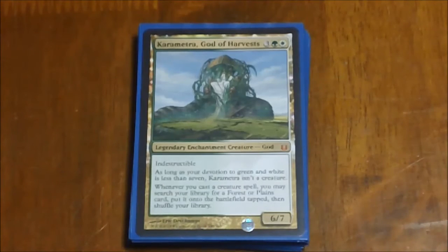Next we have Karametra, God of Harvests — one of those interesting ones that comes out as an enchantment, and if your devotion is high enough it becomes a creature. It's indestructible, and whenever you cast a creature spell it lets you search your library for a forest or plains and put them onto the battlefield tapped, then shuffle your library. Lets you get a lot of ramp in quickly. Five mana is pretty reasonable for what it does, and it becomes a 6/7 creature when your devotion to green and white becomes seven or more.